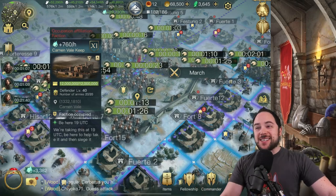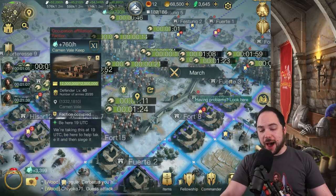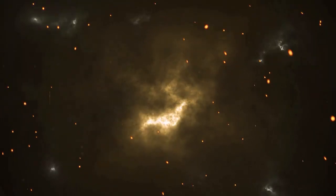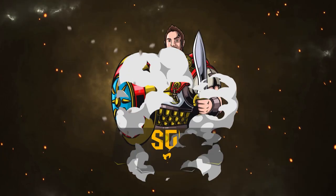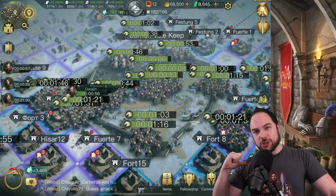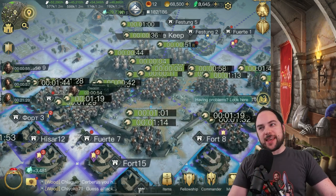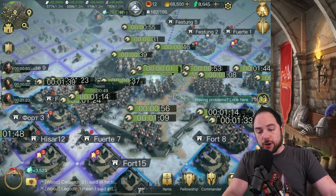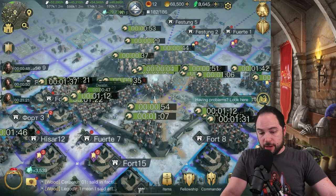We're going to take a keep that has 760 ring power per hour and it's going down right now. Hello my friends and welcome back, I'm ChisKool Gaming and today we're taking down a keep. I don't know if we can get the job done — I hope we've got enough marches to defeat the armies that are here.